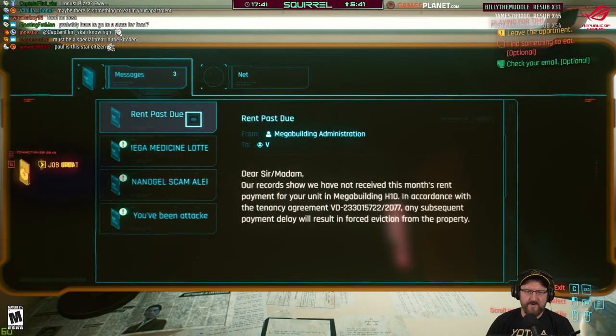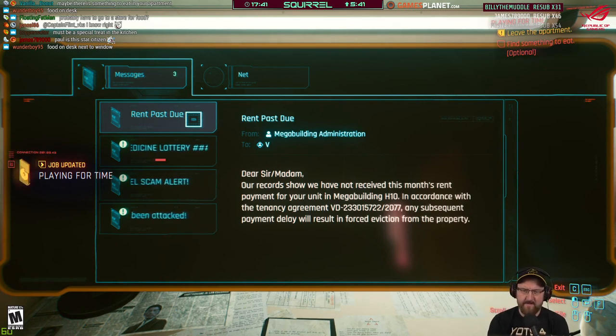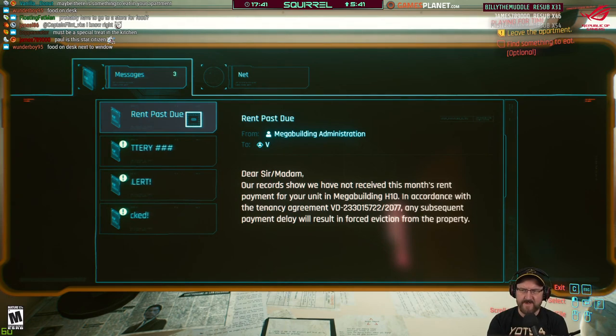Rent past due. Our records show that we've not received this month's rent for payment. In accordance with the Tenancy Agreement, any subsequent payment today results in forced eviction. Dude, what? I don't know how to pay rent on this place.